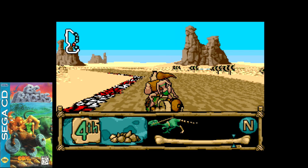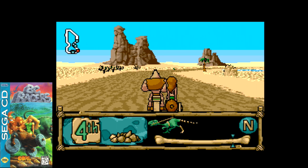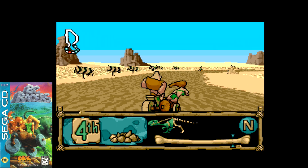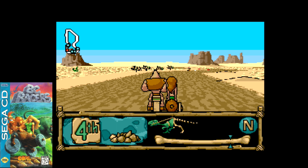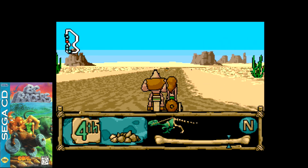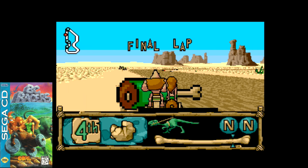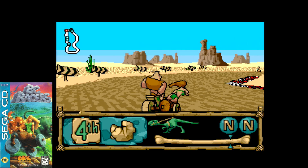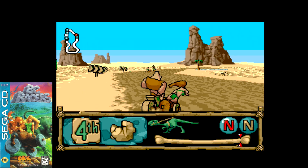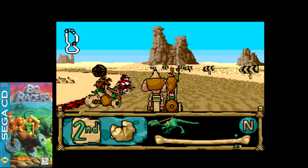Finally, BC Racers was also worth mentioning. It used the Chuck Rock universe as a combat racer very similar to the earlier Mario Kart titles. It has two-player co-op support, eight tracks, multiple camera views, and relies on heavy scaling and rotation for its 3D effects. It's not particularly smooth, but when you get used to it, it can be a good time. The racing genre wasn't especially strong on the Sega CD, but these few offerings weren't terrible at all.